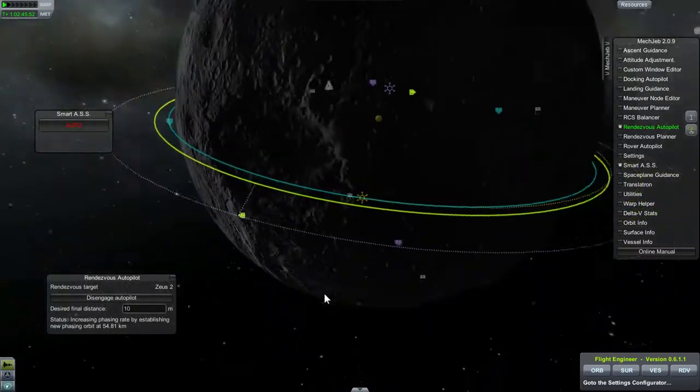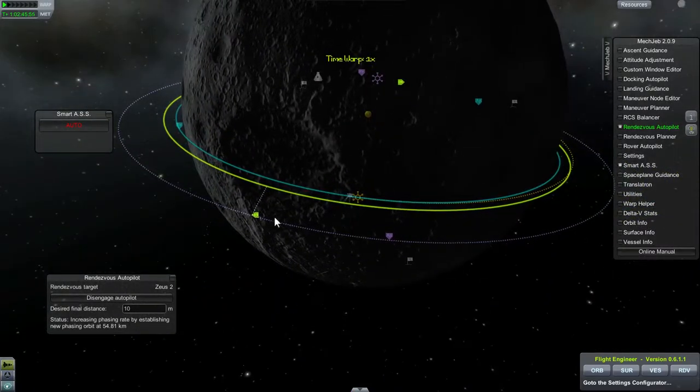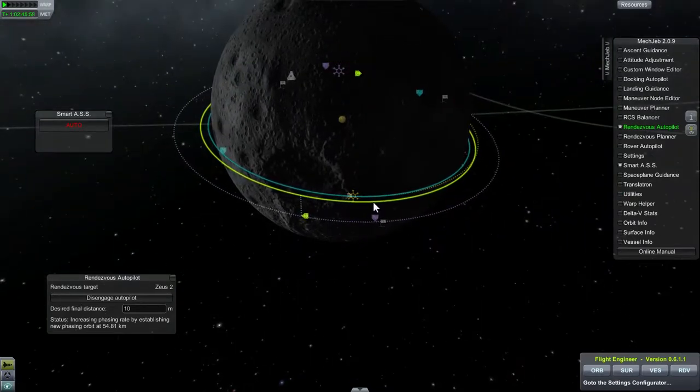You can actually see the planes are matched, so the next thing it's going to do is increase the orbit to actually be larger than the orbit of the command module.